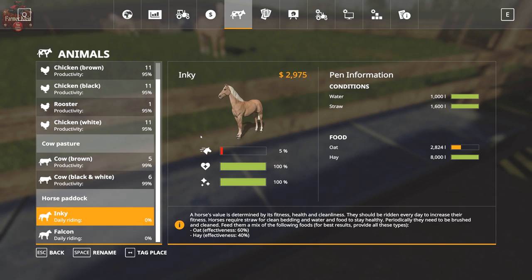Horses do not reproduce — they do in real life, but not in-game. They have cleanliness, fitness, and health. Right now these horses are at 5% fitness and have a value of just under $3,000. If we keep the horses and ride them every day, clean them every day — brush them, keep them fed, keep them watered and strawed — in ten game days these horses will be worth $50,000 a piece.